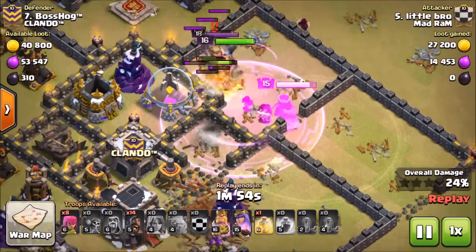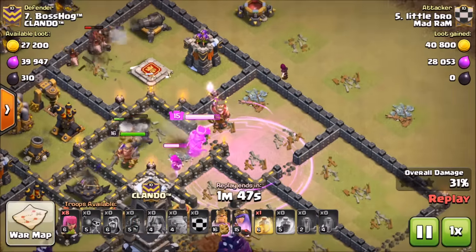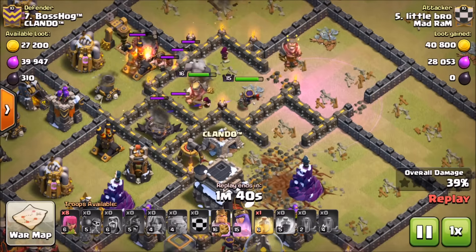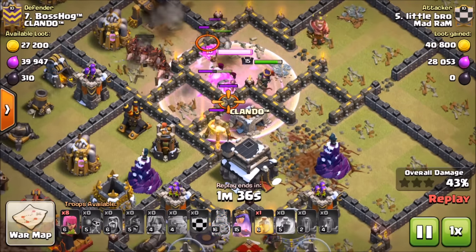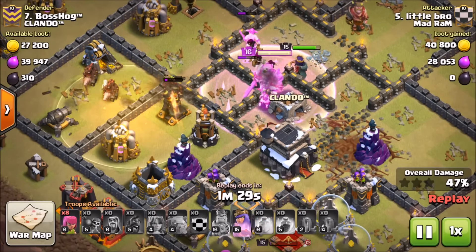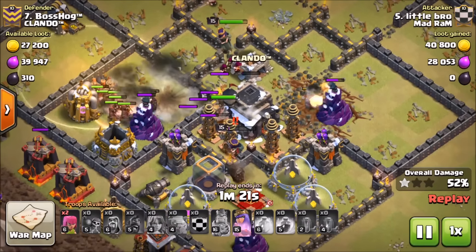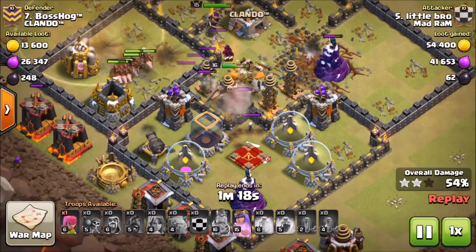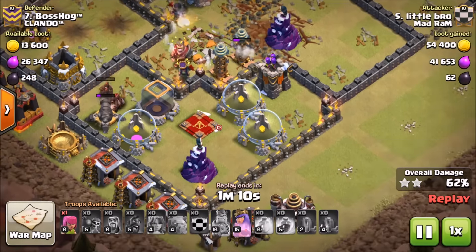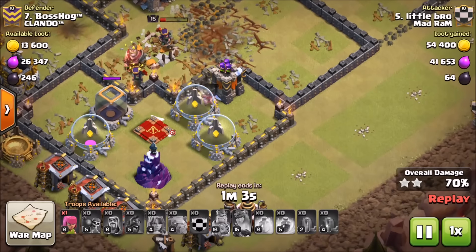With a freeze trap on the clan castle troops, he throws down the heal to keep the wizards alive and knock down those troops. The bowlers wander around — he doesn't get the best execution on the kill squad; they wander and the enemy queen is still alive down here. The kill squad walks up the right side instead of into the core. But he recovers really nicely — the hogs run through the base following behind the kill squad, which tanks for them pretty decently. He's still got a heal spell waiting and places it really well, keeping those hogs alive.